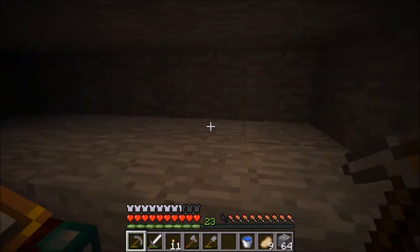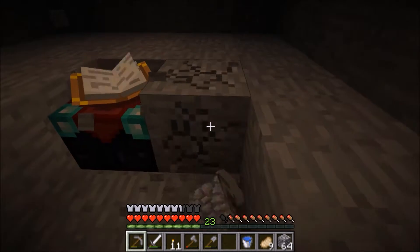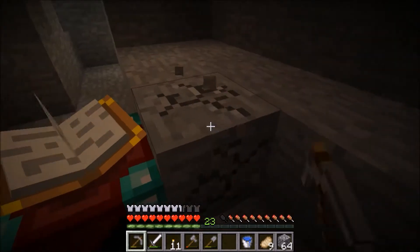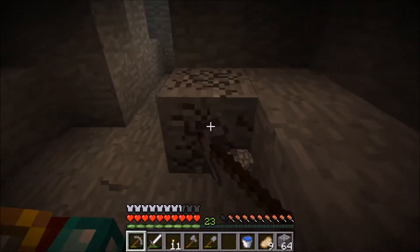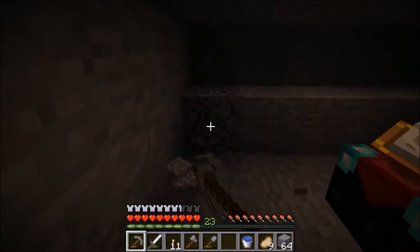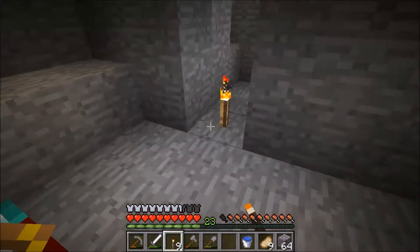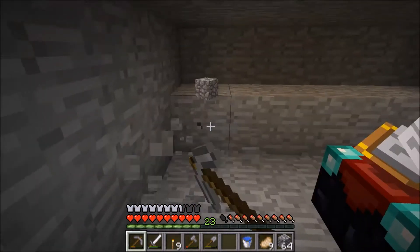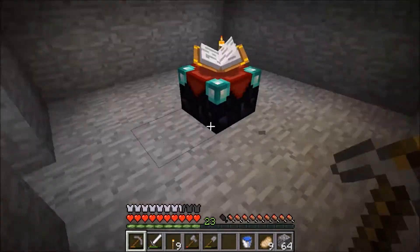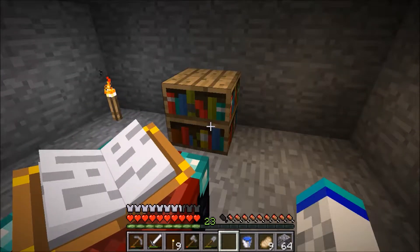Bookshelves should be lined along there — they'll be on the bottom, of course, not on the top, so we'll want to dig all of this out. We're using our stone picks just so we don't use our iron. We do have a diamond pick, I believe, but we don't have much diamond and I don't think we have much iron. I'll place torches so you guys can see. Maybe we'll get to do some enchanting soon.